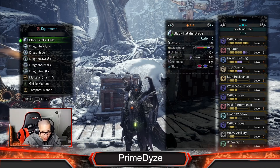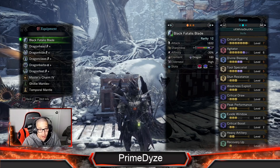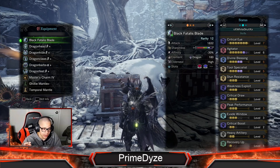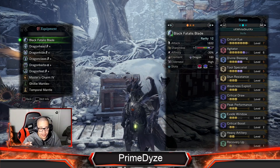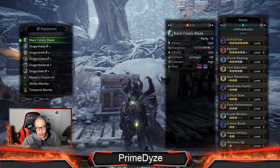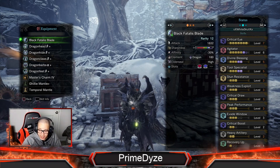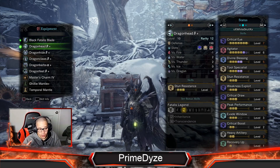My main weapon is insect glaive, so this is totally different than the great sword. The great sword is really slow but it hits hard. You can see that I've only killed him twice and already have all his stuff.